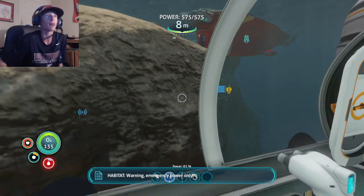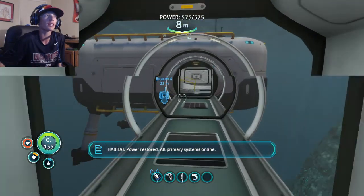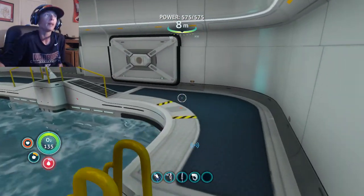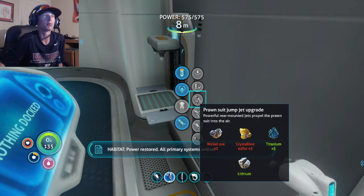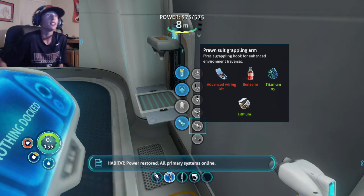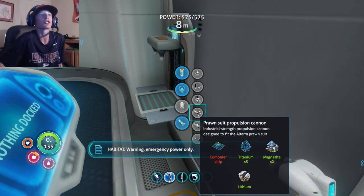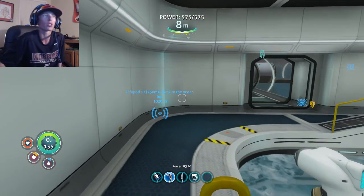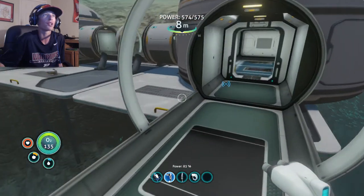Right now we are in the mountain biome because we had to get some magnetite, because we are going to be working on a specific thing that I want to do for the prawn. I do not necessarily have the key ingredients that I need to make the grappling arm for the prawn suit. It's kind of a pain in the butt, but I need benzene, which I need to go to the blood kelp zone to get. And all I need here is a computer chip. Now I need to go over to the safe shallows in order to get a couple of pieces of table coral, and then we're gonna head back to the grand base.